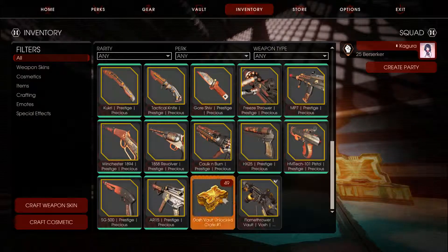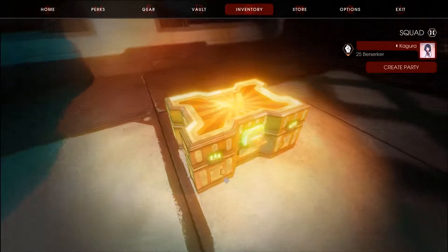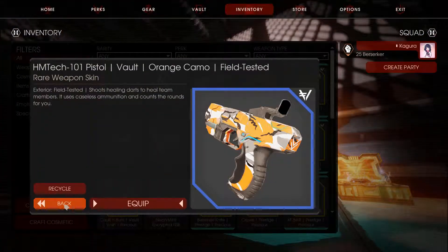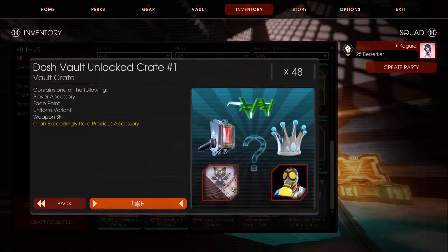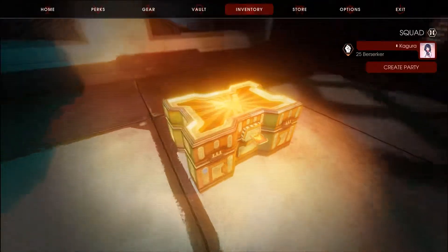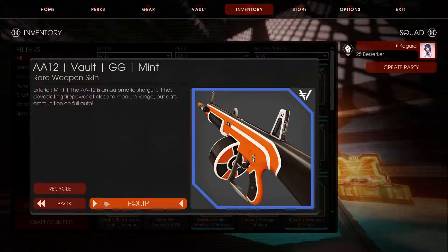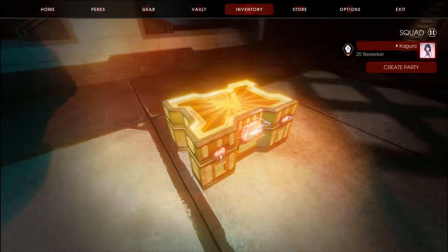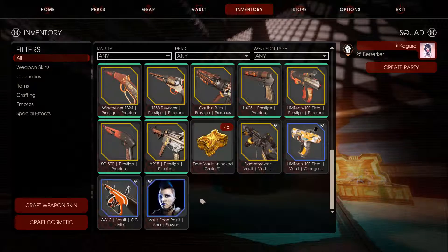Next one, we got HM Tech — that's a really nice skin. Feel tested. What do we get next? Oh this skin looks nice, a 12 min dodgeball. I want to get the Hans backpack, guys. My friend has it and it really looks dope.